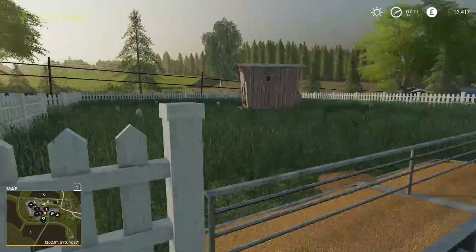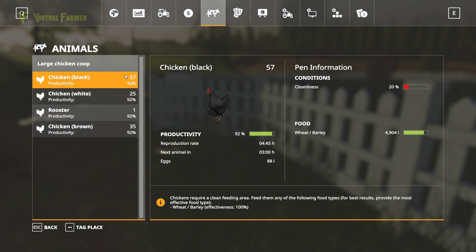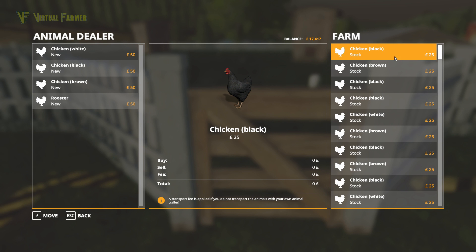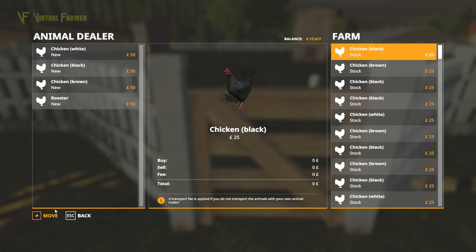I think we might be full — this might be a full thing of chickens. If we're getting that many that quickly, we could actually probably do with selling a couple. To make space, I'm going to sell some of the black chickens because we have a lot of them. So let's get a little bit of money in. They're at 25. We know we're going to replace the black ones quite quickly, so I'm going to get rid of seven black chickens.